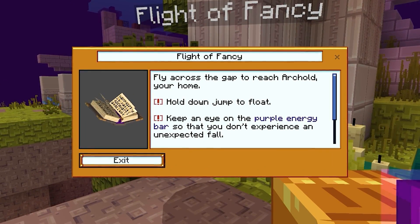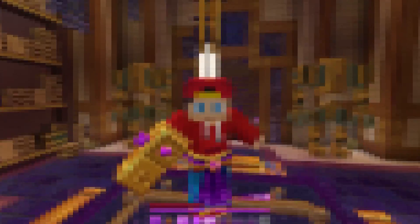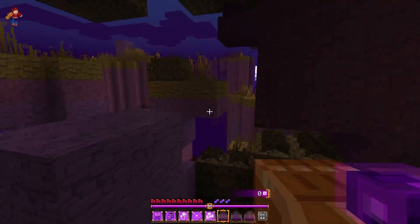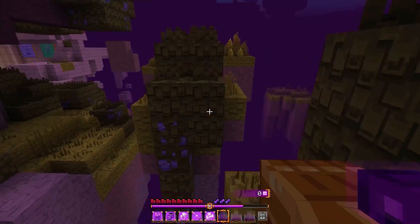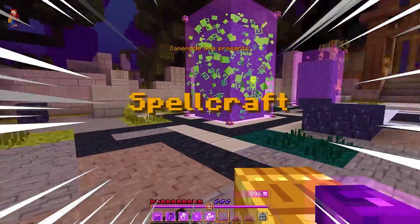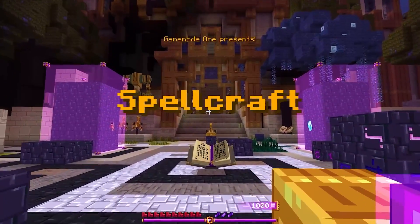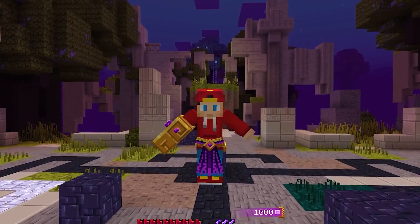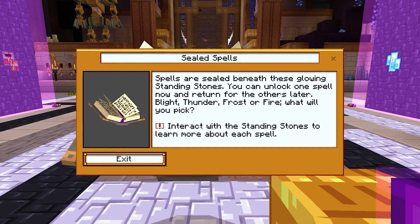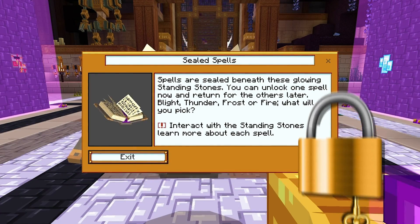I crossed the gap and reached the Arkhole — your home. The book spoke to me and told me I had to go to the Arkhole, basically. I wasn't really sure where I was, so I took a look around. It was getting kind of confusing, but eventually I found the location I was looking for. This place looked like nothing I had ever seen before. Gamemo1 had presented Spellcraft — it looked absolutely epic! Spells are sealed beneath these glowing standing stones. You can unlock one spell now and return for the others later.